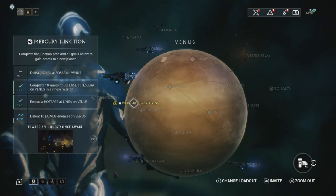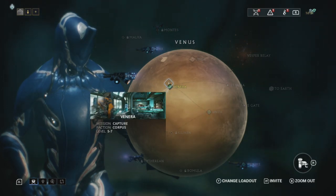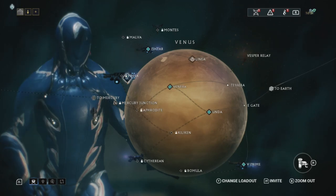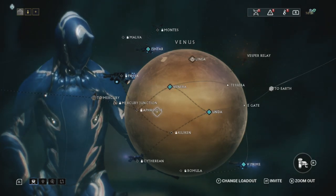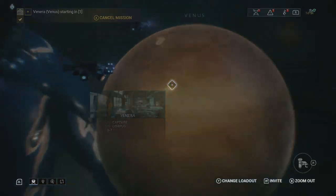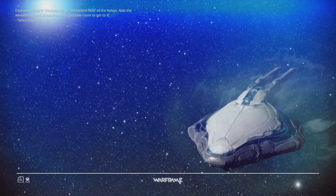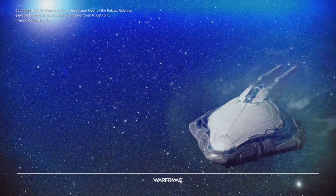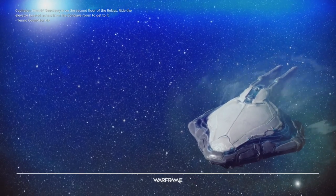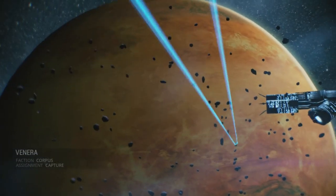All we need to do is defeat the Jackal. Capture missions are cake — there's going to be an enemy target in the mission, maybe a little stronger than the others, and when you get close he's going to run. Once you deplete all of his health he'll collapse; you run up to him and on Switch press Y, on PS4 Square, on Xbox One press X. That will capture him and then you can leave.